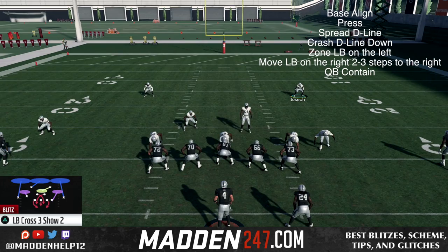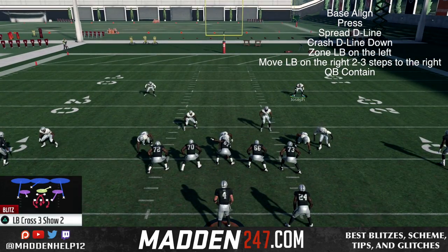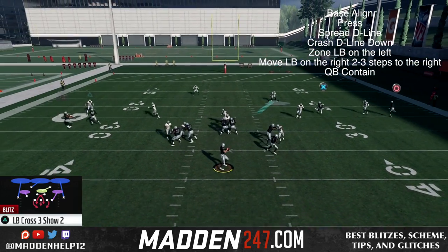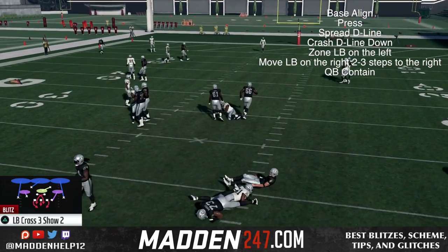But you're seeing right there, it's very quick, easy pressure coming in from the linebacker. Very consistent, very hard to stop, especially when you can do the right adjustments and know what your opponent is doing. You see, even against a blocked running back, it's still coming in.